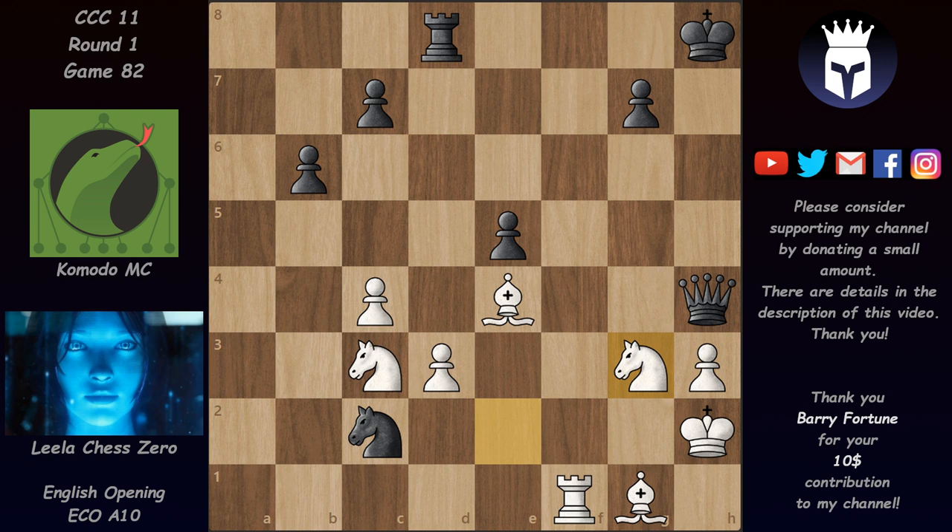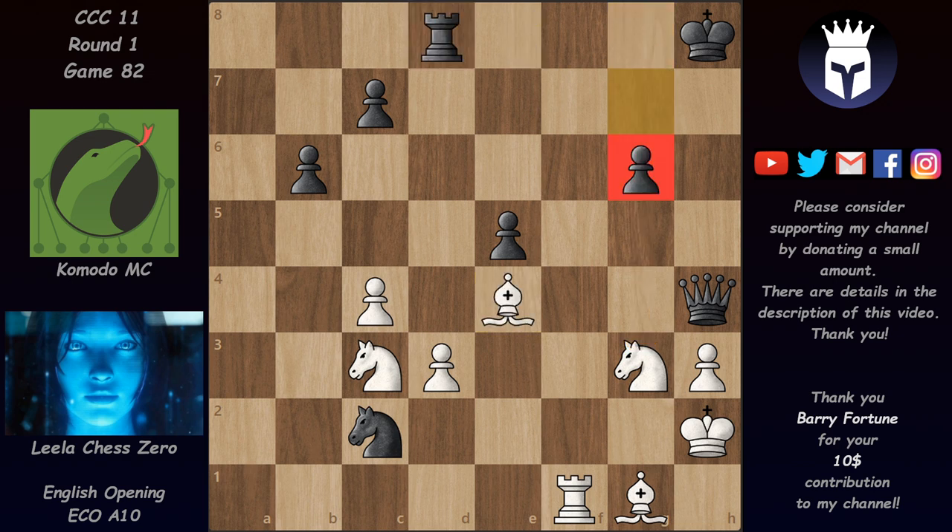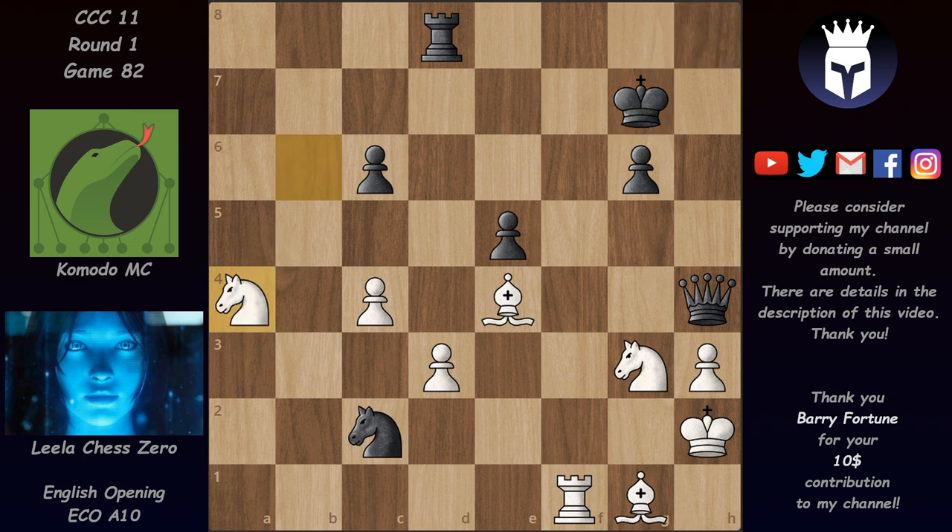Instead of Knight B4, we have Queen takes on H4. After Knight G3, we have G6 trying to take away squares from the knight. Bishop takes on G6 would be a mistake because it would allow the rook to come to G8 and KMC would have pressure down the G-file — taking that pawn is not good. Instead Knight D5 attacks C7 and C6 but gives up the pawn on B6. King G7 now, and Knight A4 intends to lead the knight to C5 and then E6.